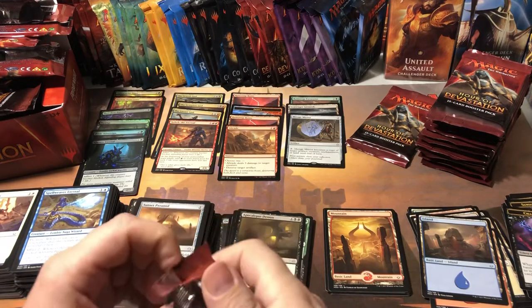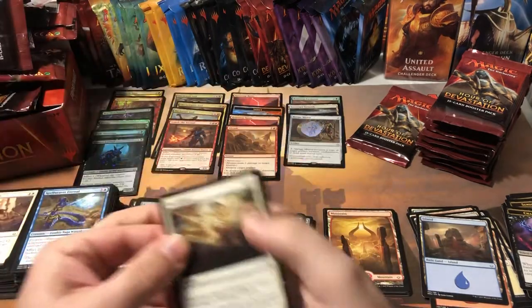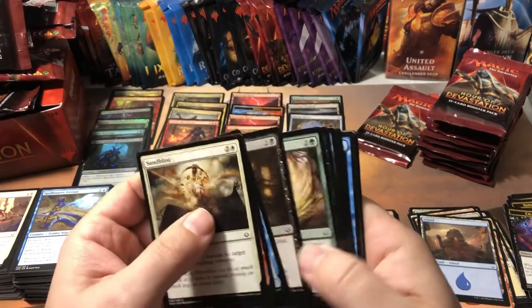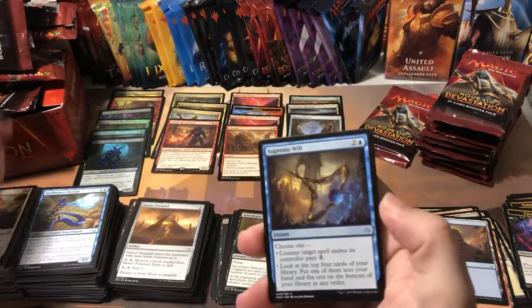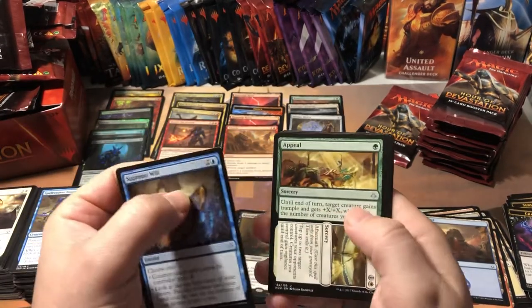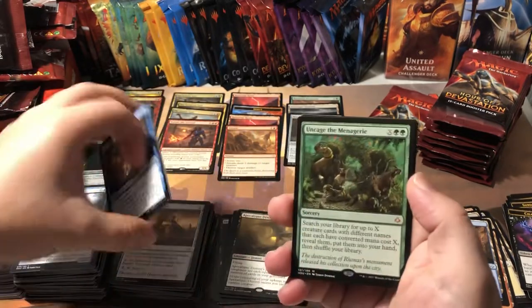The whole second stack appears to have been basics. This guy Neheb is worth $8.25 according to the scanner — so our fourth mythic and our third big hit in the box. We're doing pretty good so far. Hopefully the rest of it's not a complete dumpster fire. This box is doing better than the last box — I think I lost money on that one. Torment of Scarves and Uncage the Menagerie.